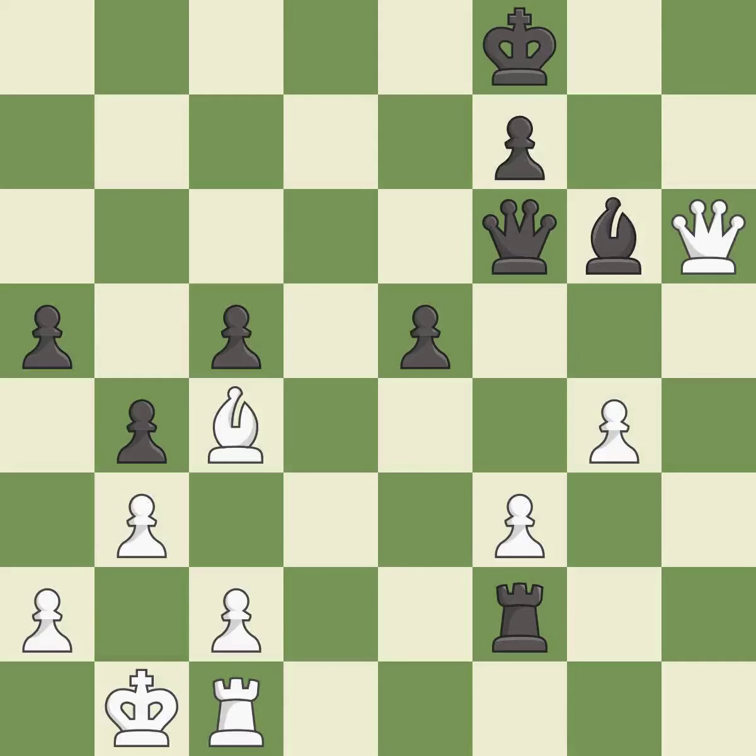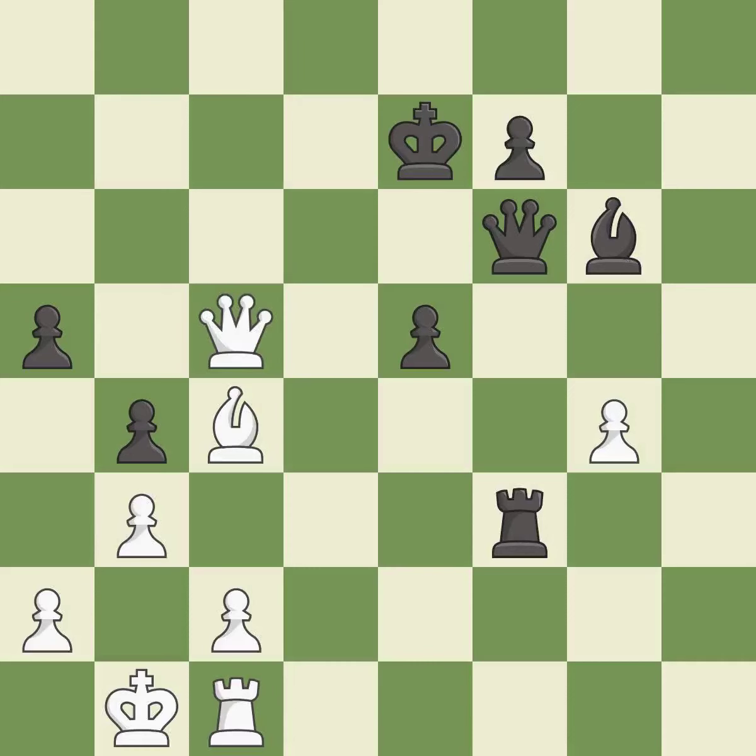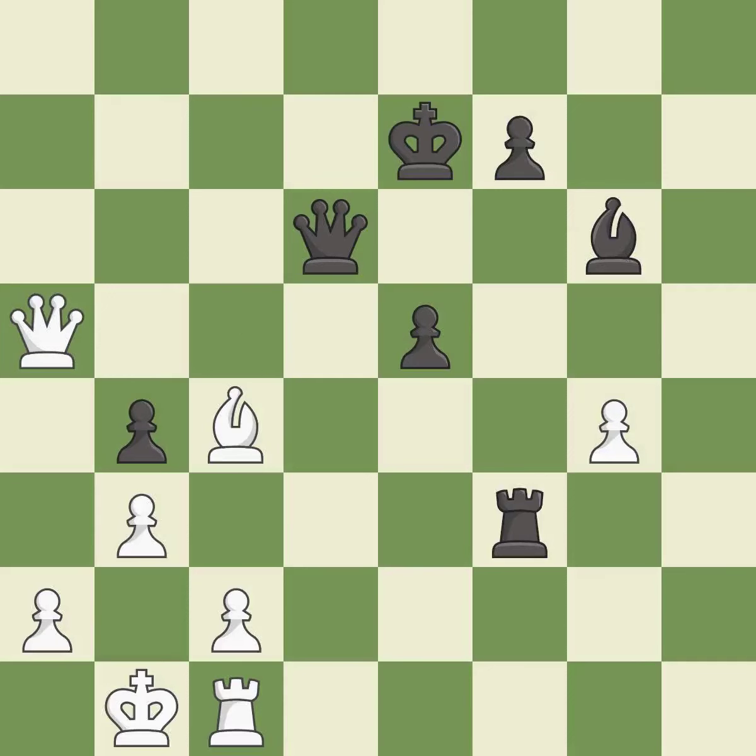This moves the queen to safety — it is good. This leads to losing a pawn — it is an inaccuracy. This forks multiple pieces — this is the only move that works and a great move. This makes a passed pawn, meaning no opposing pawn can challenge it on its way to promotion — it is best. That was a free pawn — it is best. This blocks the check from an opposing queen — this is the only good move and a great move. That pawn was free for the taking — it is best.